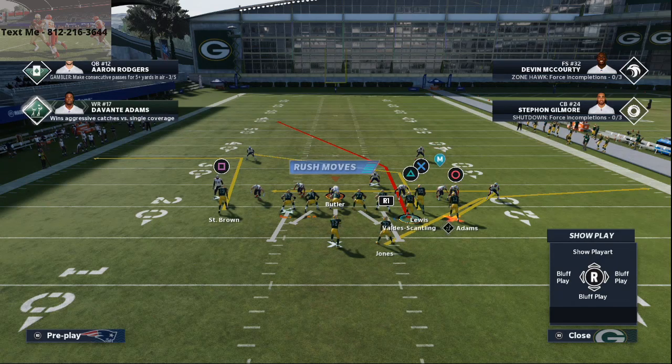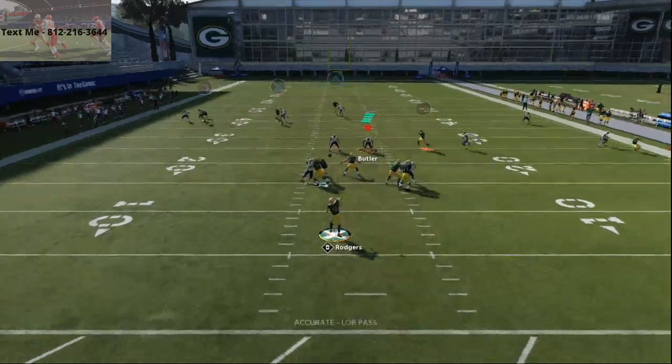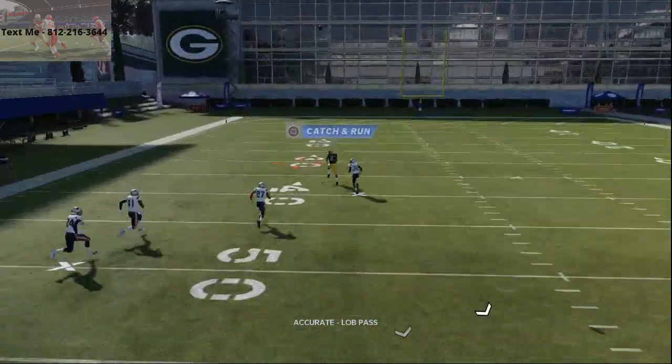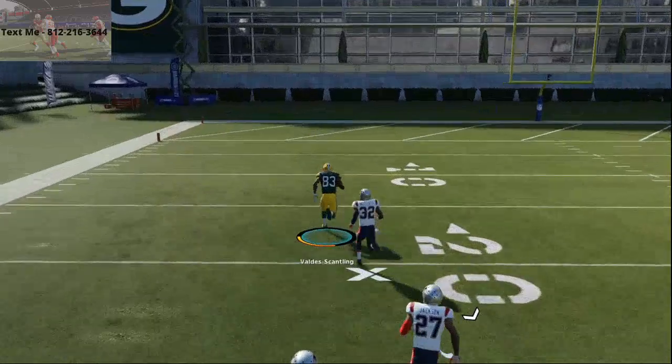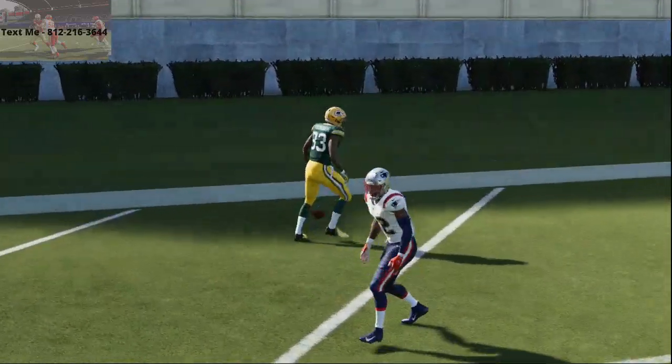Motion Valdez Scantling over and smart route his route. When you motion him into a post it's gonna smart route to the deep side, so if you want to go a little bit deeper on that break there's just a lob over the top — let the speed do the rest of the work. He's open against Devin McCourty — there's your one-play touchdown against cover zero man.